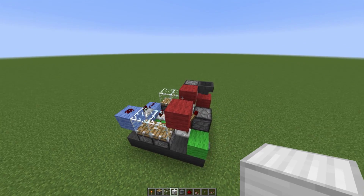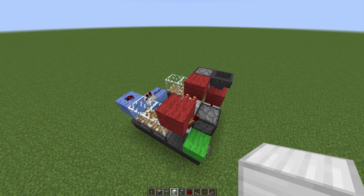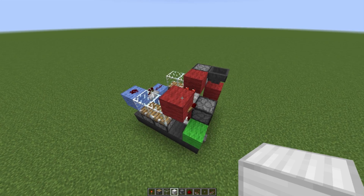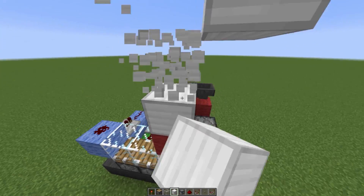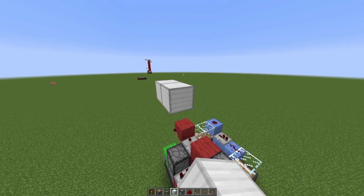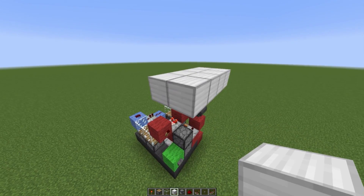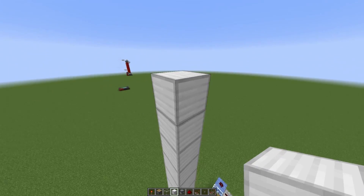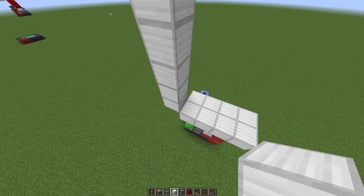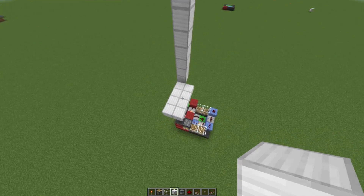Now we need to build the second part of our elevator — the top — which will allow us to cycle the blocks. Grab yourselves a block of your choice and place down one, two, three blocks on top. Extend this out, destroy those three blocks, then place down one, two, three, four blocks and extend by another layer to create a two by four area. Build up one block, count nine blocks gap, then build one block up — make sure there's a nine-block gap in between.